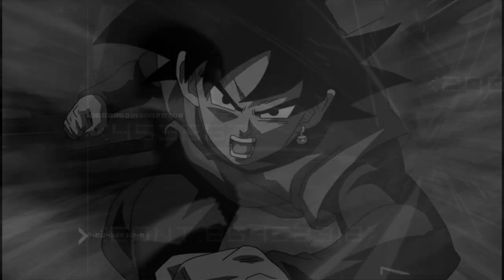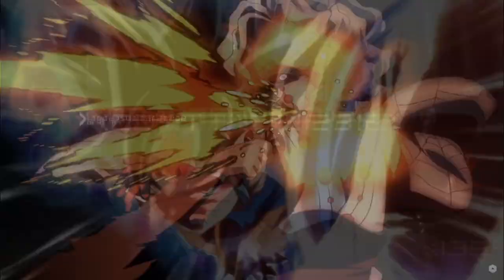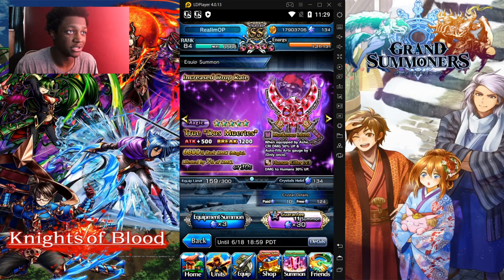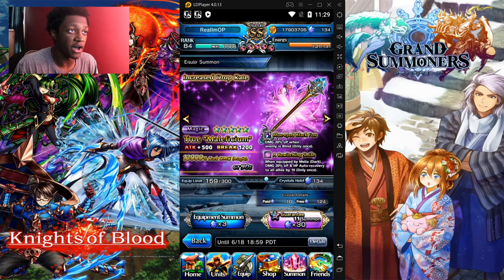So we have the Great Reckoning equip banner here with Ash, Norns, and others — going over that real quick. What's good everybody, we're here with the Great Awakening equipment for Ash, Norn, Zorg, and Familia. We're gonna start off with the ones I really want to go over.